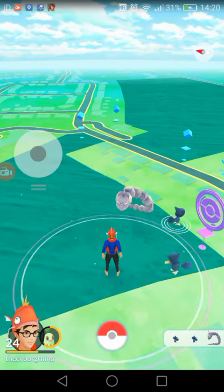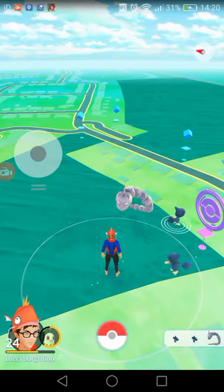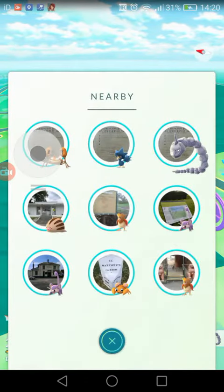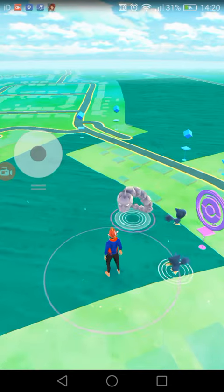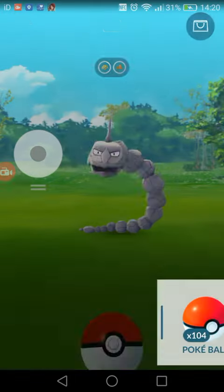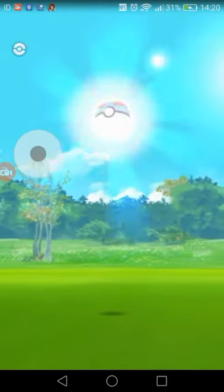Hello, this is Sonny from the Cyborg Run. I'm using a hack for Pokemon GO and I found a wild Onyx. Let's go and get it — 500, that's decent. Come on, get him!